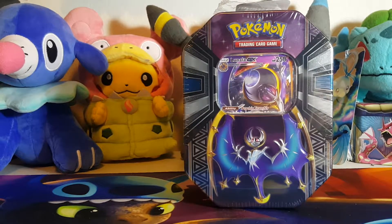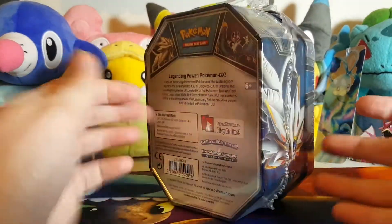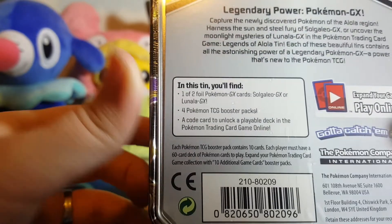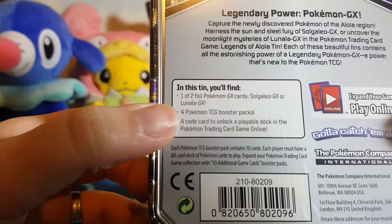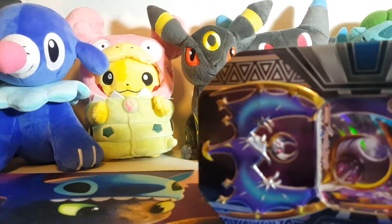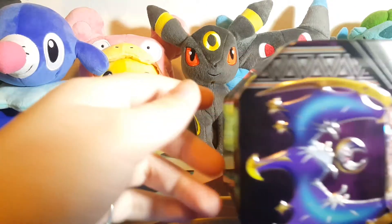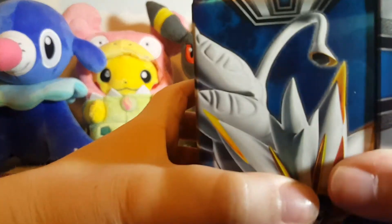What's crackalackin' Pokemon fans? Today we're here to open the new Lunala 10. Inside this 10 we are gonna get one of two cards — the Lunala — and we're gonna get four TCG booster packs along with a code. If you are interested in that code, please use hashtag code in the comment section below. Let me know what your favorite pull from this 10 is and I'll make sure to hook you up.